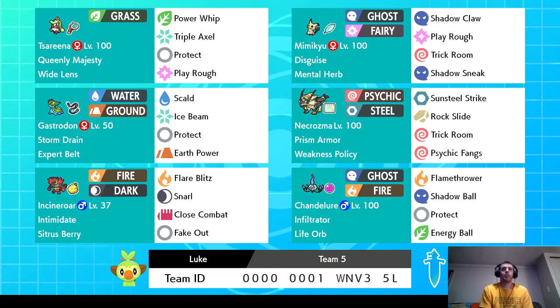I have a Gastrodon, and this is going to help me out against Stakataka. Stakataka is four times weak to Earth Power and also weak to Water. So Gastrodon is really good for that. I also put Ice Beam to help deal with Pokemon like Garchomp and Landorus, which are both four times weak to Ice — two big threats that are common right now.